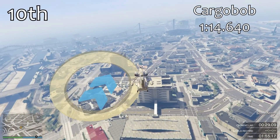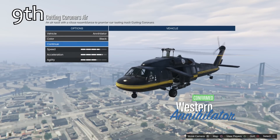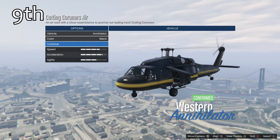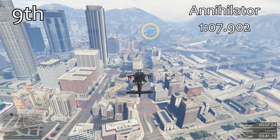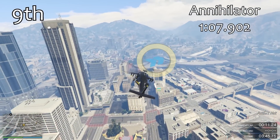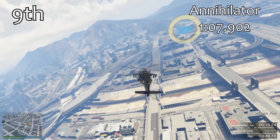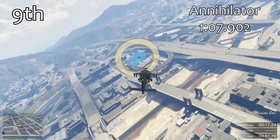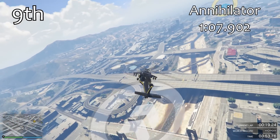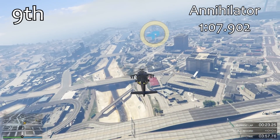Just ahead of the Cargo Bob, in 9th place, is the Annihilator. The Annihilator isn't very quick at all — it's much quicker than the Cargo Bob, obviously, with a 1:07.9. Yes, it can carry around 6 people which makes it quite useful, but it's not very manoeuvrable and it's not very quick in a straight line. The Annihilator is the second worst helicopter in the game.